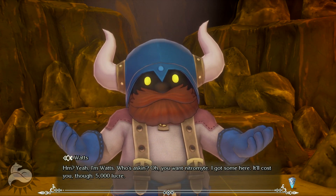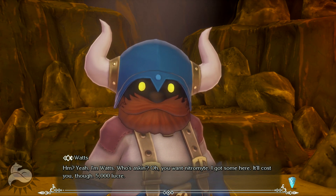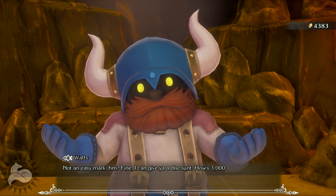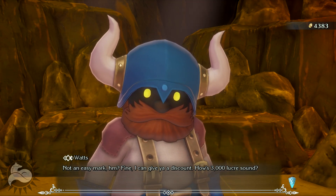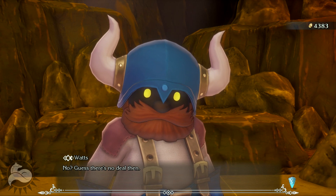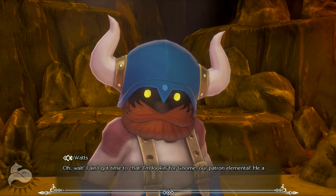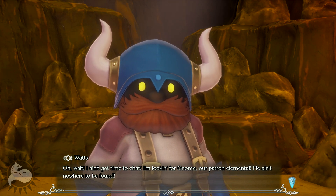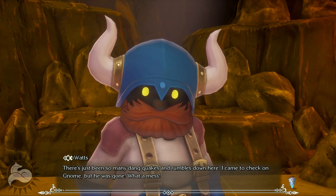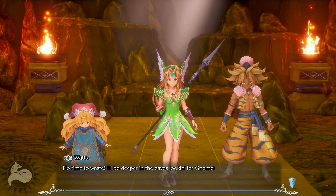I'm Watts. Who's asking? You want Nitromite? I got some here. It'll cost you though — five thousand lucer! Not an easy mark, huh? Fine, I can give you a discount. How's three thousand lucer sound? No? Guess there's no deal then. I ain't got time to chat. I'm looking for Gnome, our patron elemental — he ain't nowhere to be found. There's just been so many dang quakes and rumbles down here. I came to check on Gnome but he was gone. What a mess. No time to waste — I'll be deeper in the caves looking for Gnome.